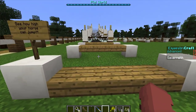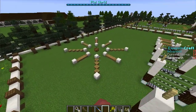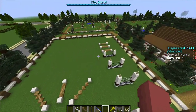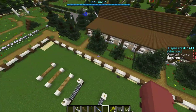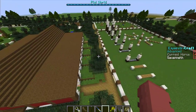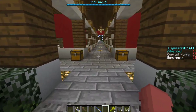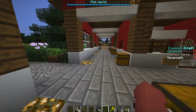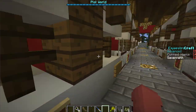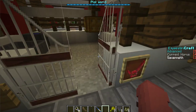I have this huge jumping arena — it's kind of like a warm-up thing where you can test cool poles and see how high a horse can jump. Let me show you guys the barn. We got some chests up here and some saws — I'm not the best at building, but this is the best I can do for right now.